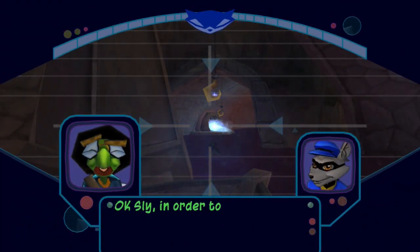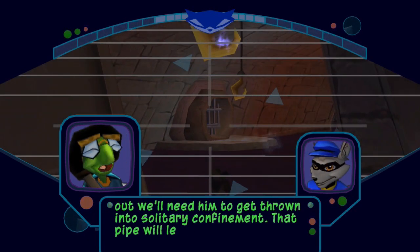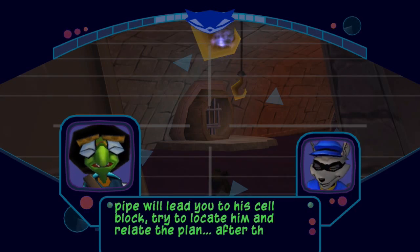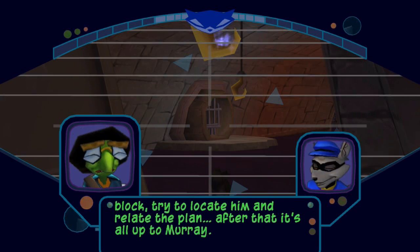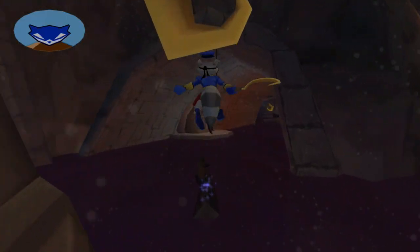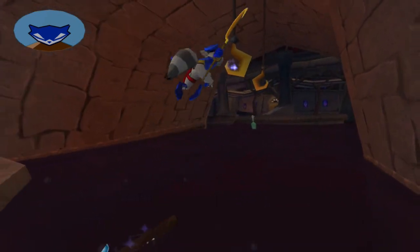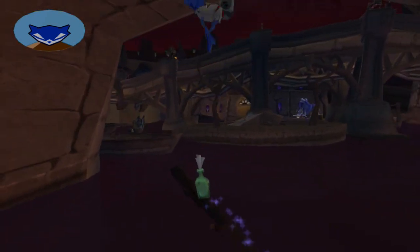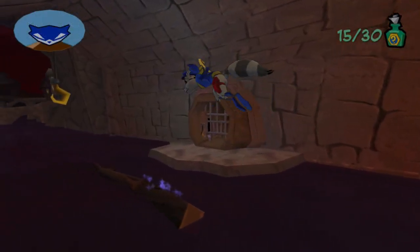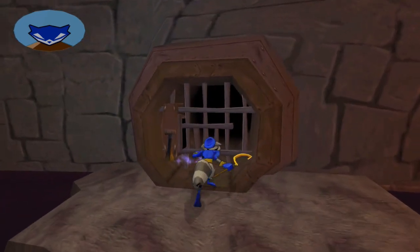Okay, Sly. In order to get Murray out, we'll need him to get thrown into solitary confinement. That pipe will lead you to his cell block. Try to locate him and relate the plan. After that, it's all up to Murray. I'm headed inside. Now, we could go in there to talk to Murray real quick, but I want to go over here, because if you remember our first outing with Bentley, there was this bottle right here and now we can get it. I could have risked it with Bentley, but I just really wanted to get through Bentley's segment, because you are really vulnerable when you play as him the first time through here.